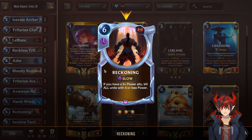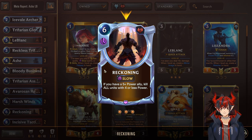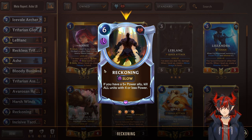And we have one of the strongest cards in the deck: Reckoning, a 6-mana slow speed spell. If you have a 5+ power ally, kill all units with 4 or less power. This does include your own, so be mindful — however, if you have 2 or 3 five-plus power allies and you resolve Reckoning and it wipes the opponent's board, you just outright win the game in a lot of instances. It's really hard to come back from that because you're going to be swinging with 15+ damage and the opponent has to redevelop. If there's no deny or interaction with your unit, it's just really, really insane — a game-winning tempo swing. Hard run this at 3.